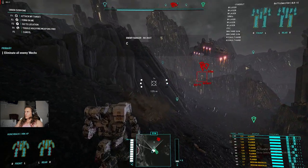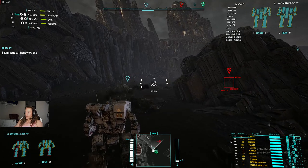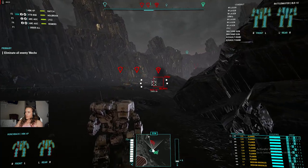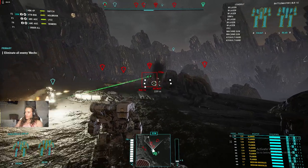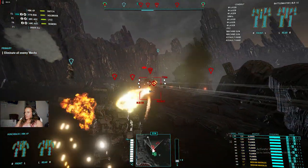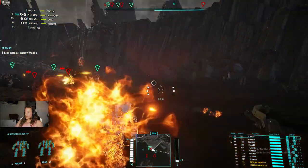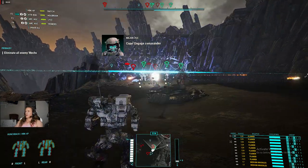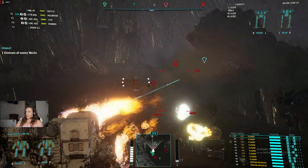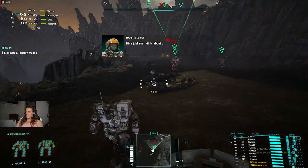Gotta micromanage these boys. Just come up here, guys — don't try to shoot the Battlemaster from distance, just come up and put the hurt on him like you're supposed to. And I will overheat him so that he can't do a thing. Hello, Battlemaster — how do you like being able to shoot your weapons? Because now you can't. Oh, there's one of those 10P variant Panthers — if I can pick that up, that'd be awesome. I would love to have a full lance of the Panther 10P.